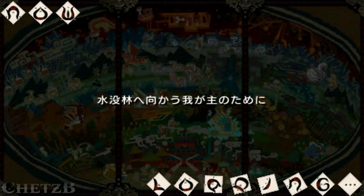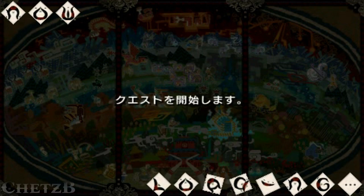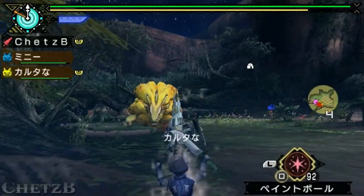Howdy everyone and welcome back. This time I'm covering the Royal Ludroth and the Royal Ludroth subspecies. The few things you want to know about Royal Ludroth: it has a water element, can inflict water blight, which causes your stamina to recover at a slower rate, and it's weakest to fire, then thunder.